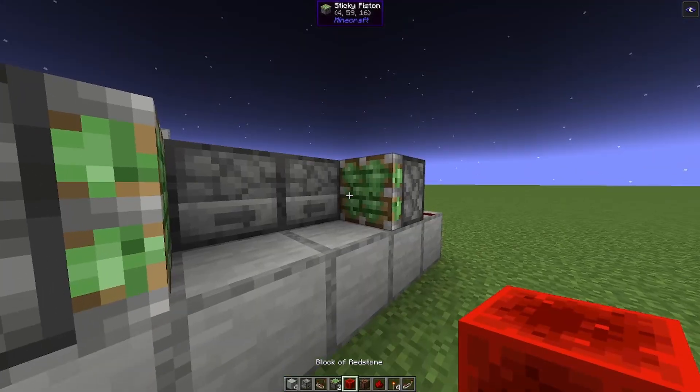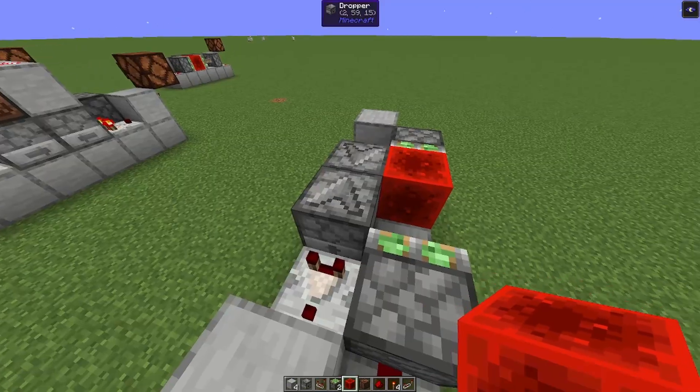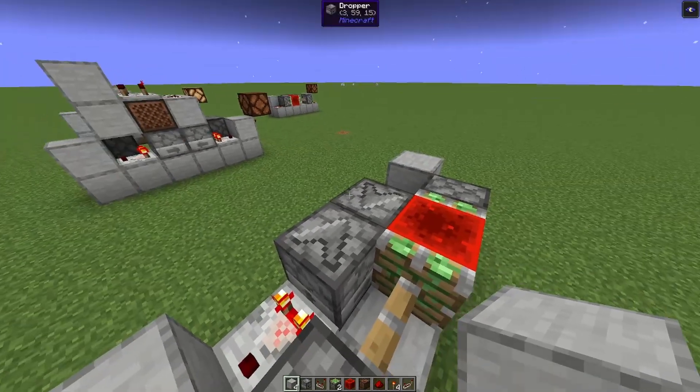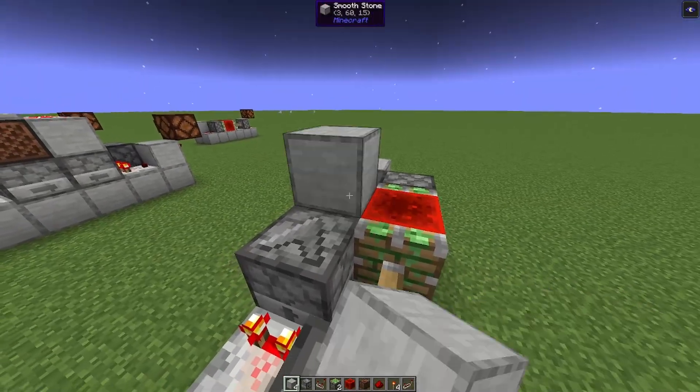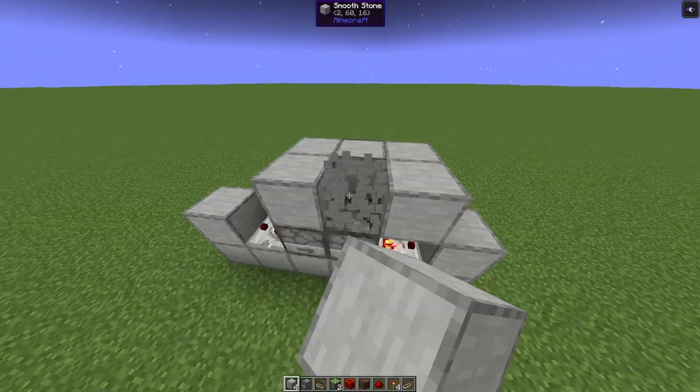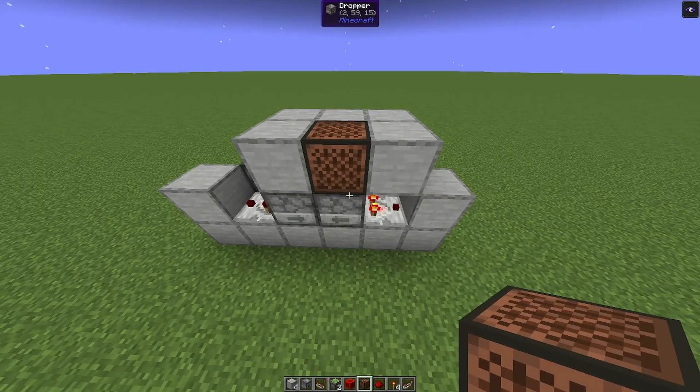Put one piece of redstone dust on each end next to these blocks. Place sticky pistons so that they point to the inside. And put one redstone block in there. Put in however many items you want. And now we will build the controlling clock circuit on top, which is just a 3x2 base.